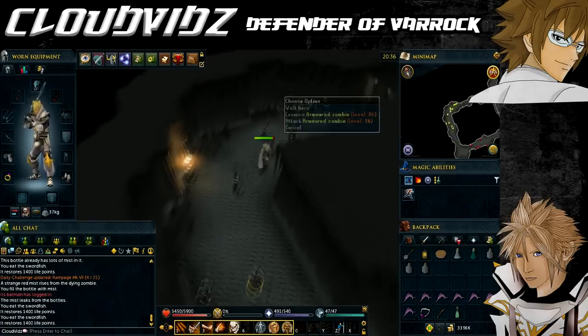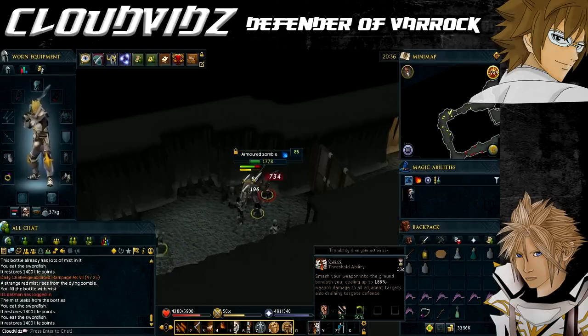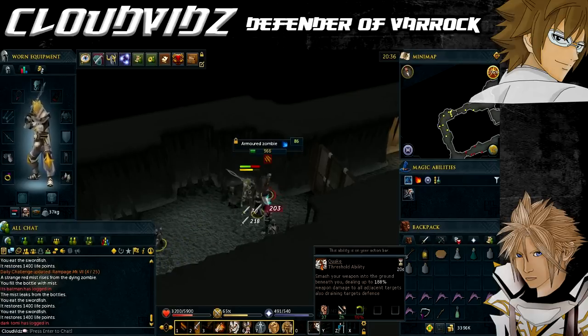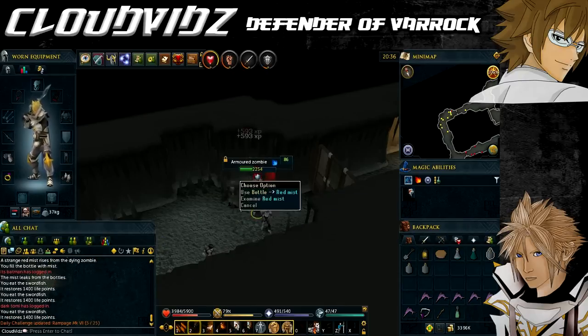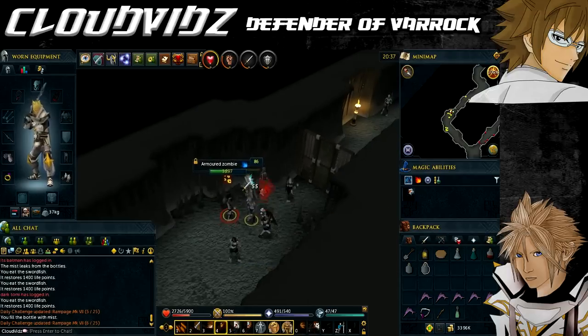After the cutscene, head north up the corridor and kill three zombies again to refill your bottles of red mist using the same method. Then go east and open the second door. After this the bottles won't be required any further and can be dropped if you wish.